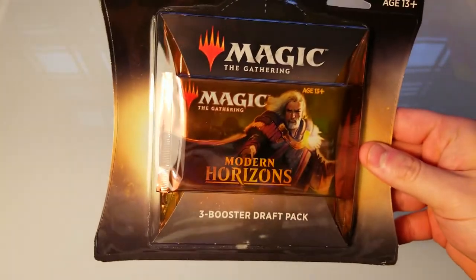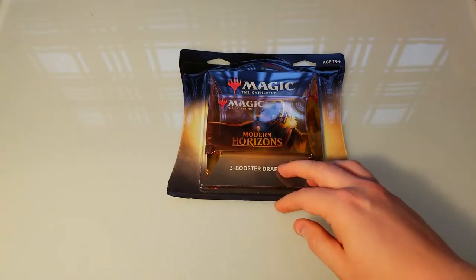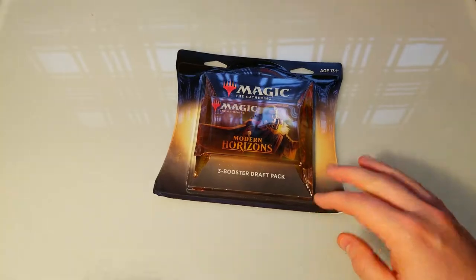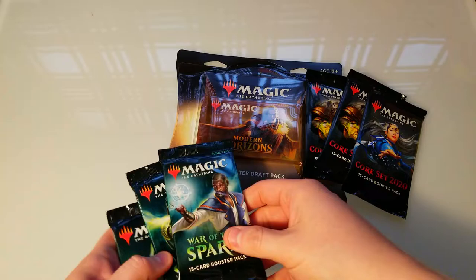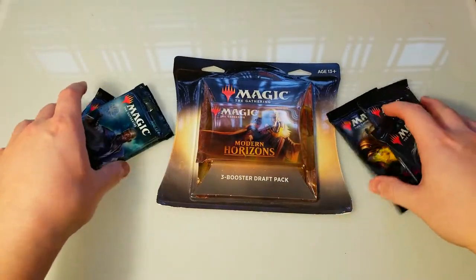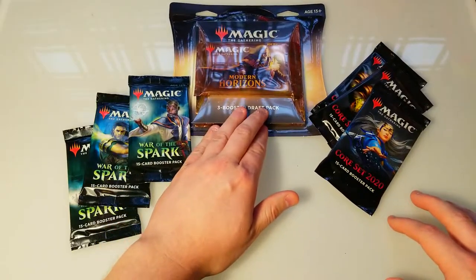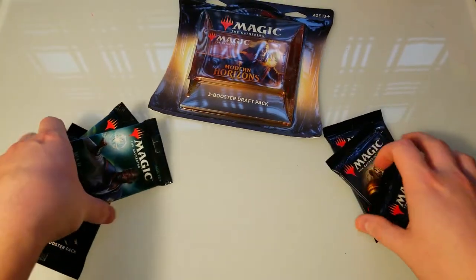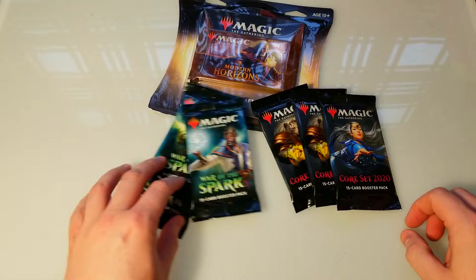Welcome back everybody, it is time to crack some booster packs. We're finally back to some Magic: The Gathering. I picked up a Modern Horizons three-booster draft pack at GameStop today, plus some Core 2020 and more War of the Spark. We're bound to get some good stuff. Without further ado, we'll hold off on Modern Horizons till the end because that's the juicy stuff, and start with War of the Spark.